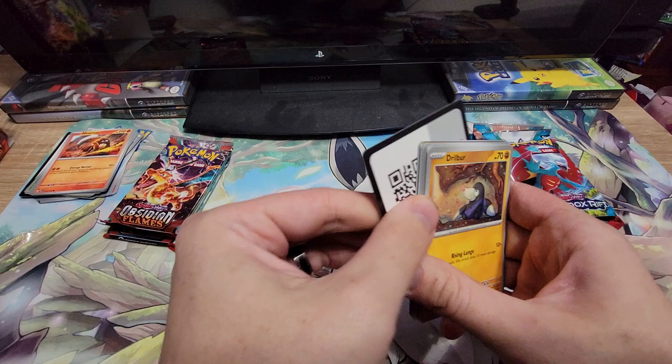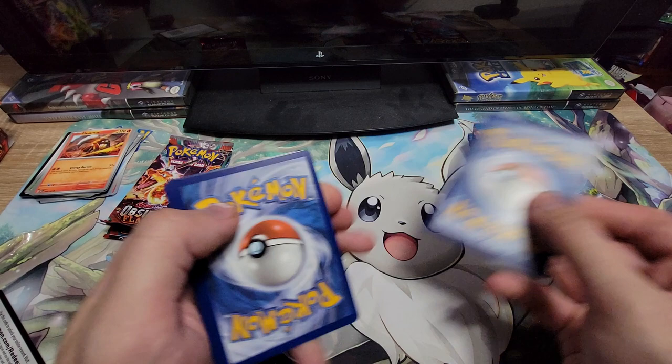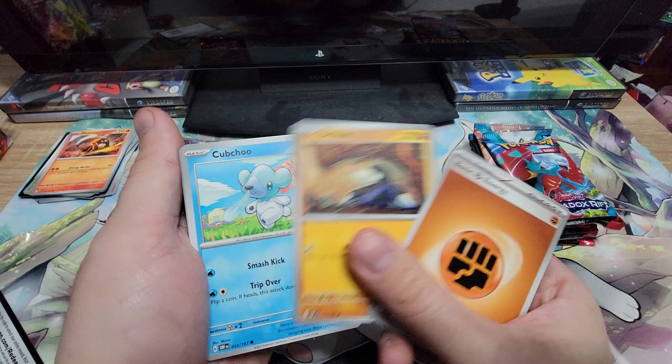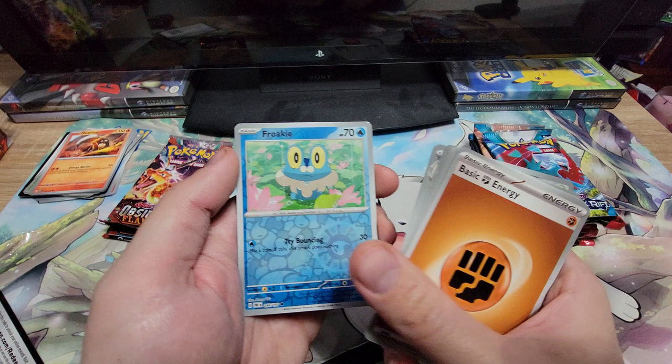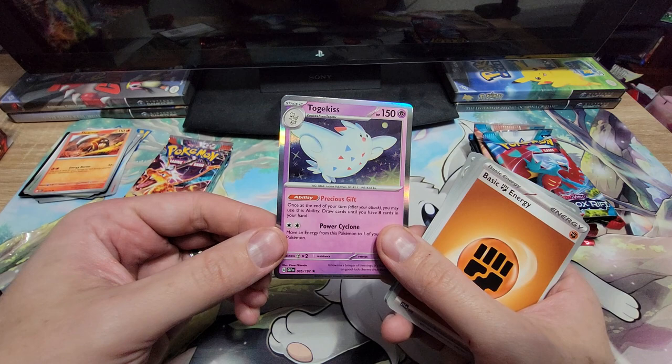Alright, code card. We got a basic Trilbur, Cubchoo, Spoink, Tynamo, Kangaskhan, Wishcash, Floatzel, Reverse Excadrill, a Reverse Froakie, and a Togekiss. Nice.